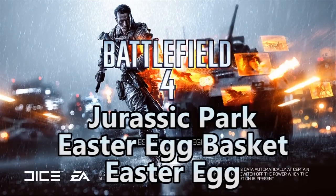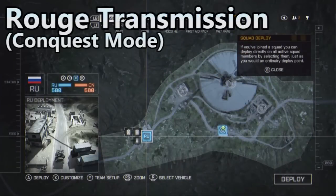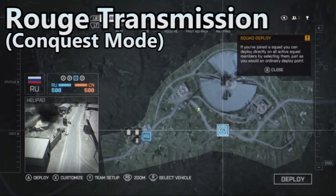This is the Jurassic Park and the Easter Egg Basket Easter Egg — two different Easter Eggs, by the way, not the same Easter Egg. The Jurassic Park Easter Egg is on the multiplayer map Rogue Transmission.